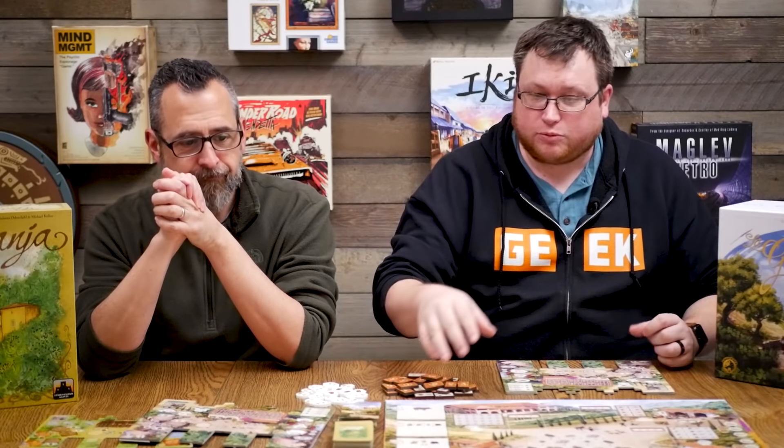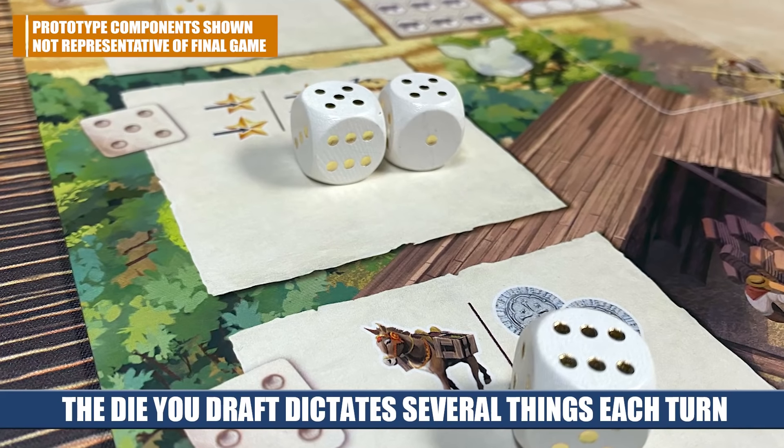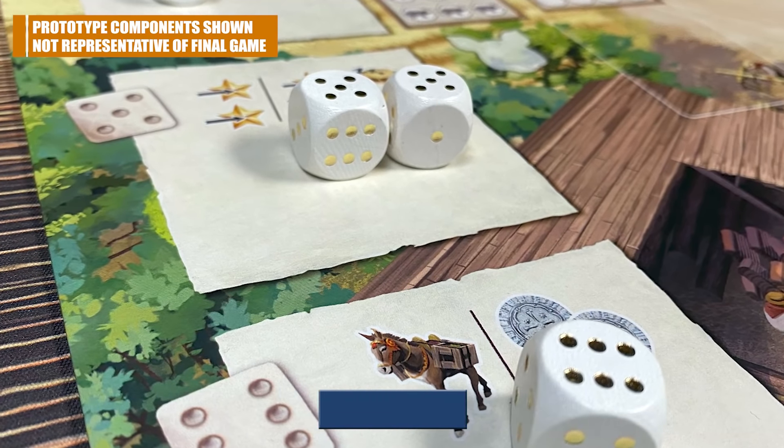It's also combined with dice drafting, kind of like Grand Austria Hotel, where when you roll dice you place them out on the board in different spaces and they give you different things. Grand Austria Hotel came after this, so Lagrania may have even influenced it. You're also competing for different market spaces, adding a bit of area control. There's actually a lot happening in this game.